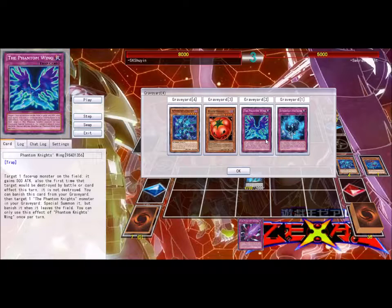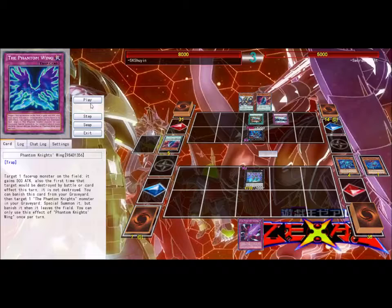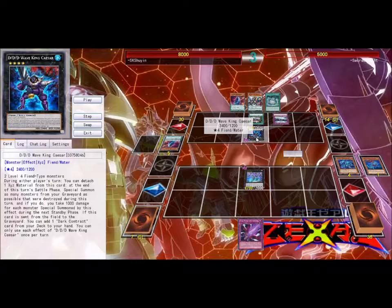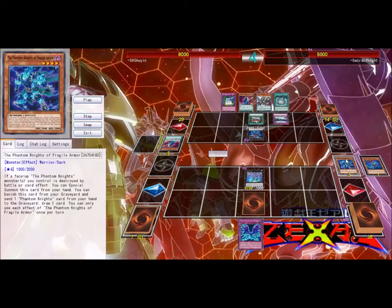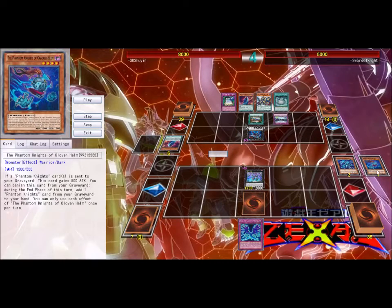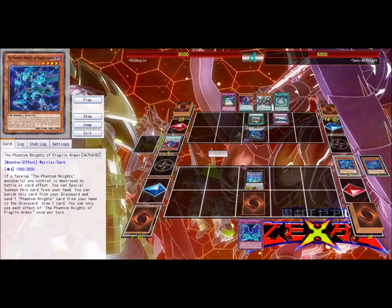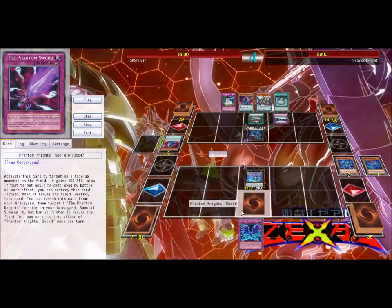The first time a face-up monster belonging to me would be destroyed, it's not destroyed — so I don't have to remove it. But while this card is in the graveyard I can banish it to use a special summon effect, which is cool. His D/D Caesar monster effect activated — if he detaches the Deterioro from it, he can special summon it if it gets destroyed, which is basically what he did. Using my Phantom Knight's Cloven Helm, I remove it from play to get any battle trap card back and add it to my hand. I chose Phantom Wing and played Phantom Sword face down just in case.